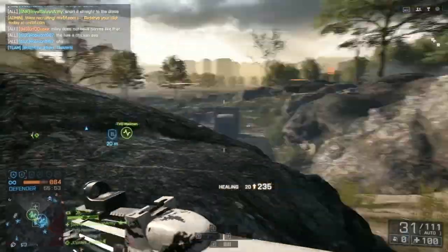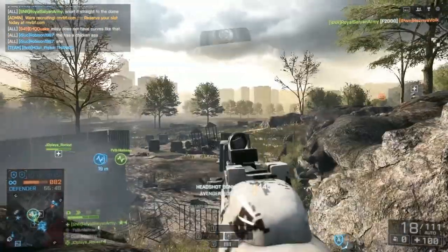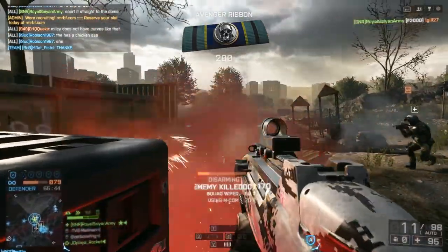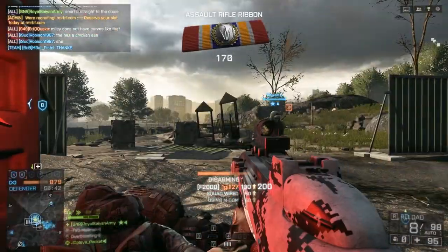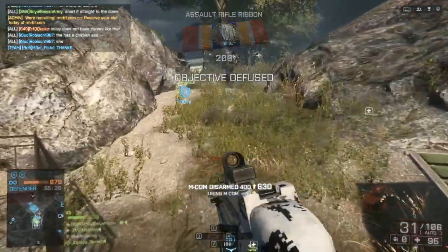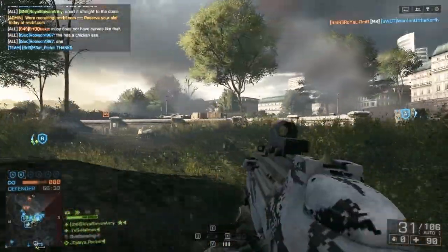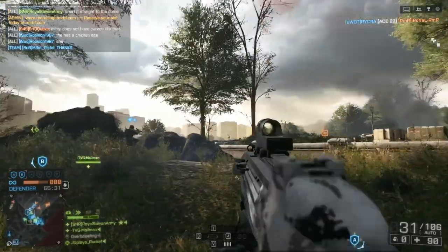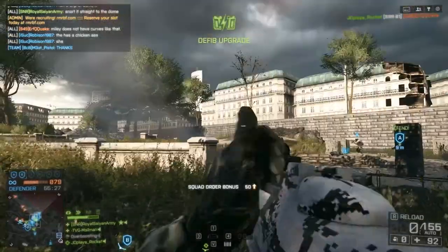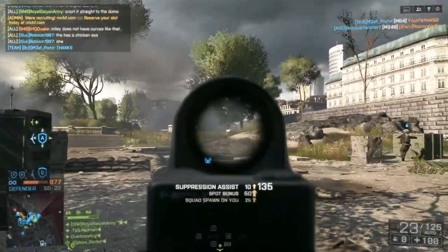Let me tell you a little bit about what I think of this gun. The gun's accuracy overall for long-range kills is terrible. I actually prefer using the AEK over this gun. The AEK has a faster fire rate of 900 rounds per minute over the F2000's 850 rounds per minute. And for me, the AEK also seems to have a much more manageable recoil and better accuracy over distance.